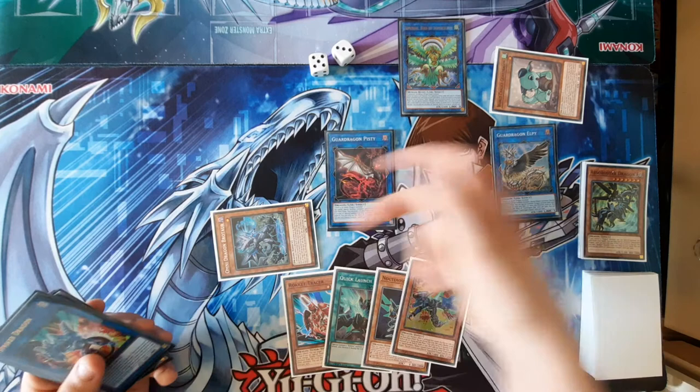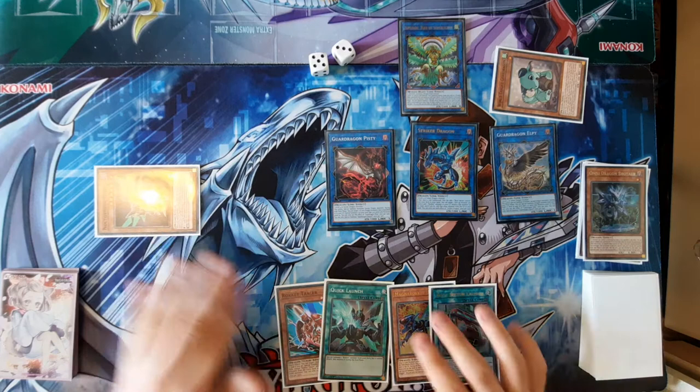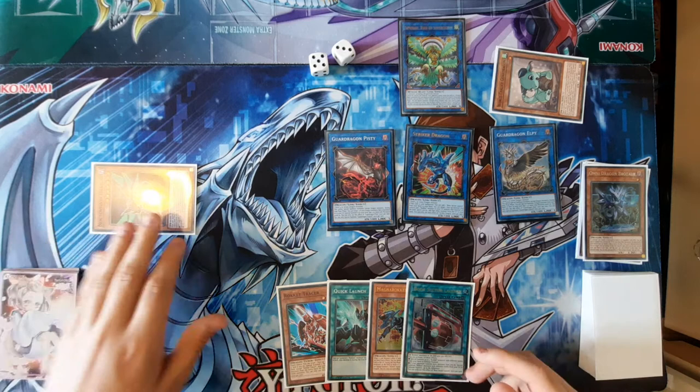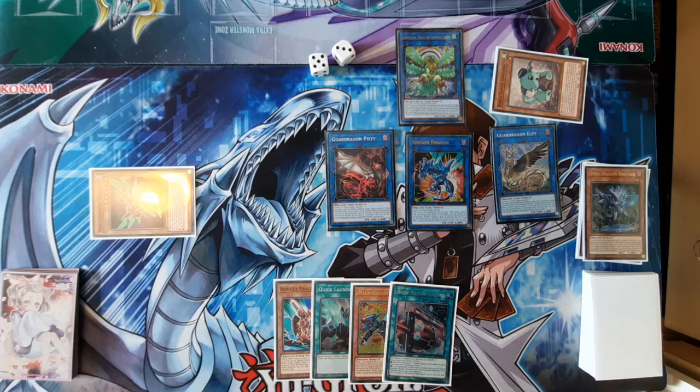Next you're going to link Brotar into Pisty, summon it back, then link it off again and make Striker Dragon. Striker Dragon is going to add your Boot Sector Launch and Rokket Tracer to your hand. You're also going to be able to summon Noctivision Dragon from your hand when Striker Dragon is summoned. Usually you want to do Noctivision first, then Boot Sector Launch — this blocks Boot Sector Launch so it can't be Ashed, which is a little bit nice. But they'll probably Ash your Halqifibrax anyway.